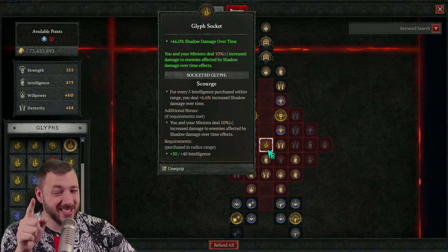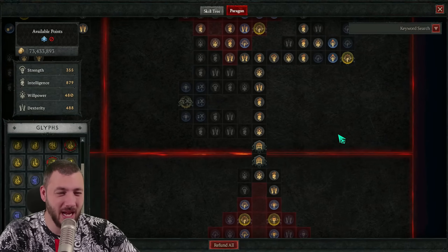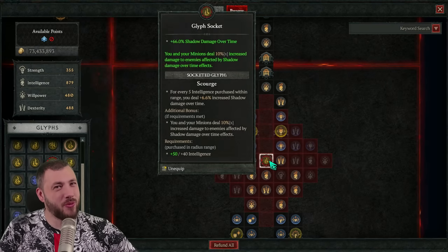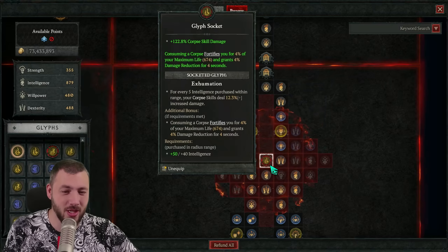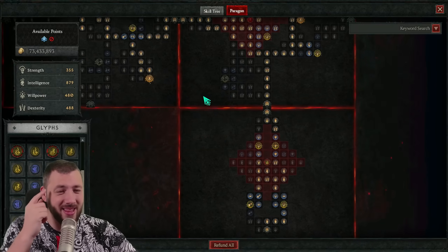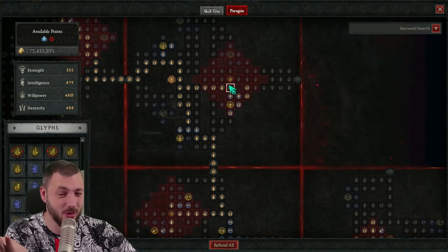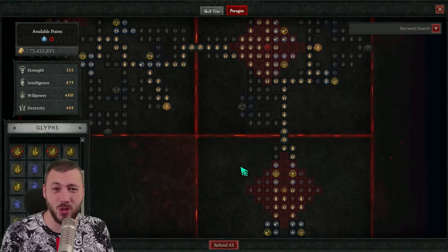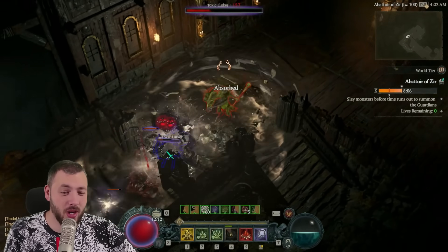Alternatively, we could sacrifice shadow damage over time since we don't need more damage — the extra damage will come through our glyph. We'd rather go for more defense. So we'd swap in exhumation for more corpse skill damage — a huge part of our damage — and the damage over time becomes lower but corpse skill damage compensates. It's kind of the same in net value, but we get double-dip damage reduction to make ourselves even sturdier.